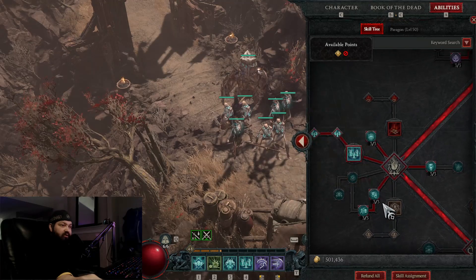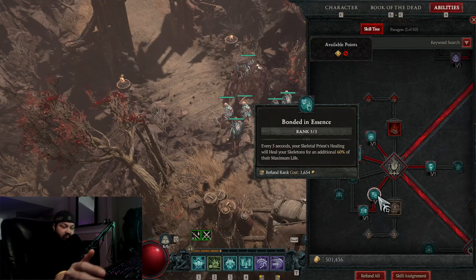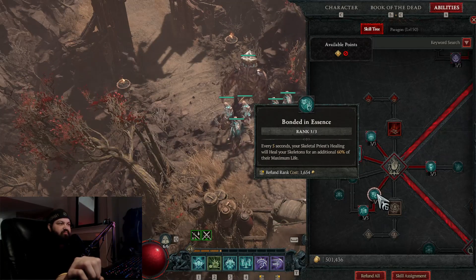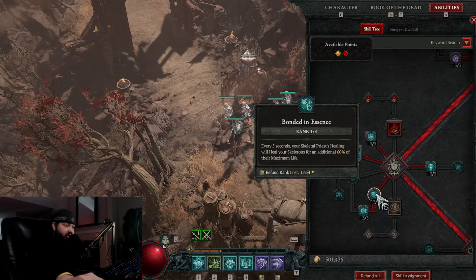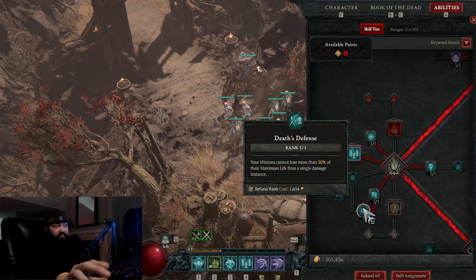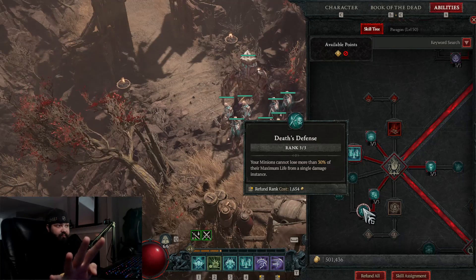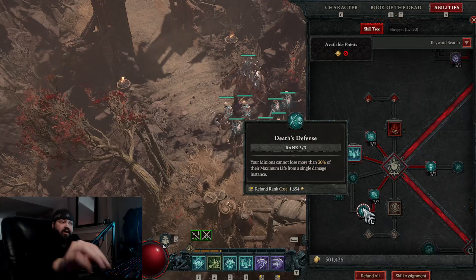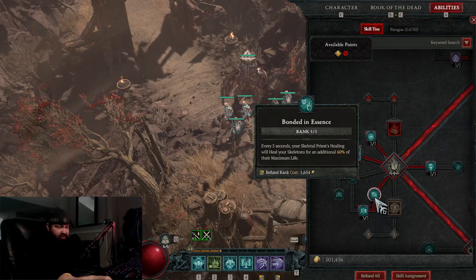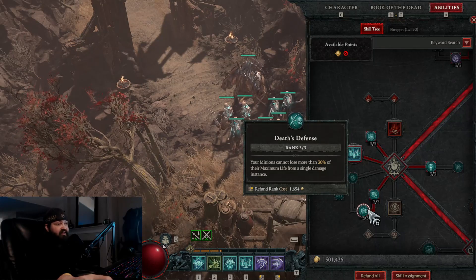I've spent a lot of points down here. Every five seconds your skeleton priest heals all your minions — if all your skeletons are up and you use Raise Skeleton, a priest pops out and heals them for 60% of their max health every five seconds. That's really nice in combat as long as they're not getting one-shot. If they are getting one-shot, there's Death's Defense: your minions cannot lose more than 30% of their max life from a single damage instance, meaning they have to be hit at least four times, and in those four times they're getting healed. They still die quite a bit, but they last a lot longer with Death's Defense.